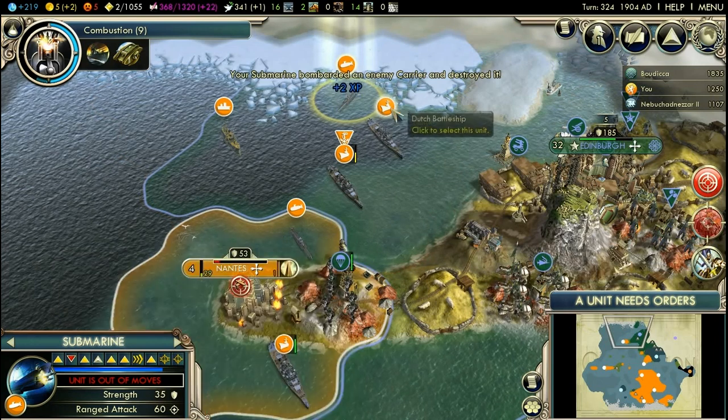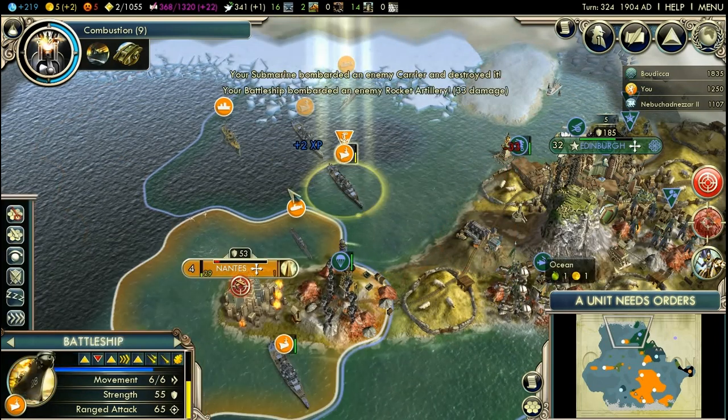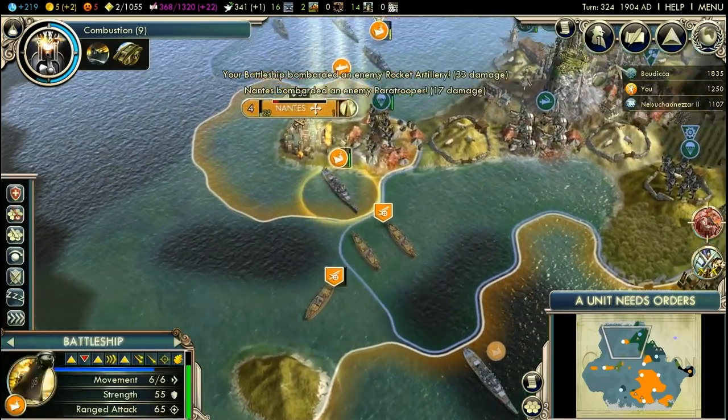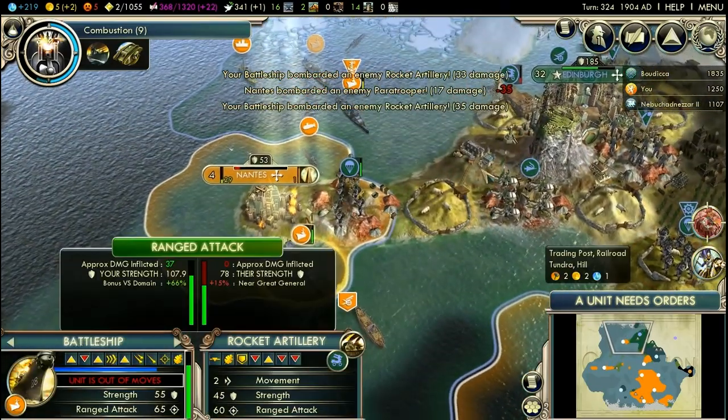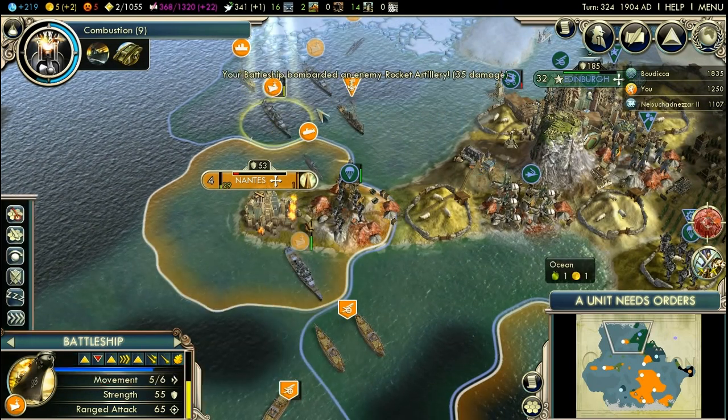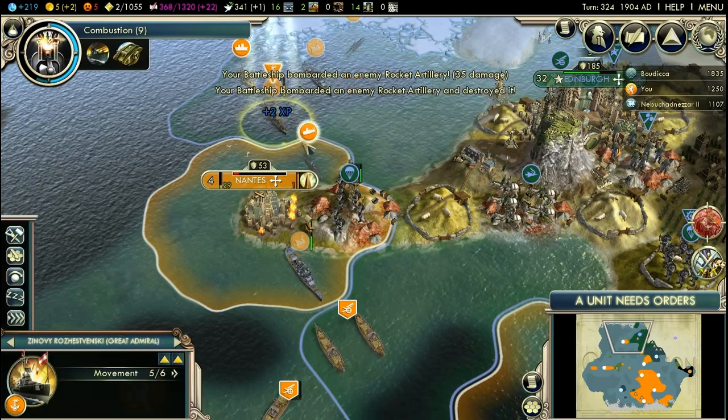Down goes the carrier — perfect. Now I'm gonna concentrate on this rocket artillery, which is the most dangerous. There's something standing here and I don't see it. Down goes the...